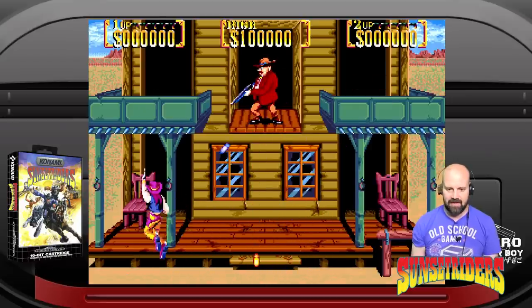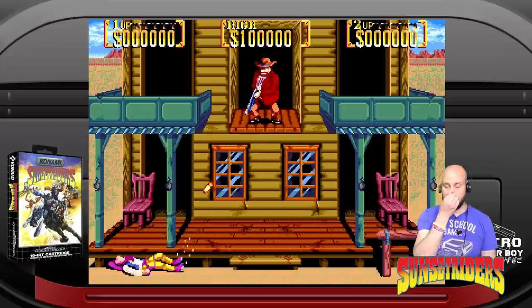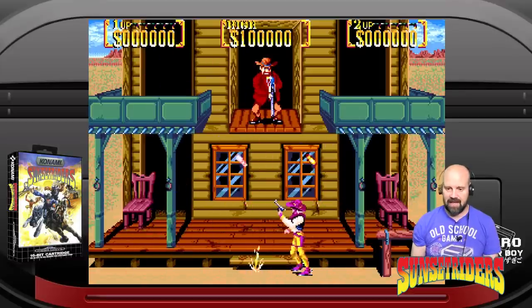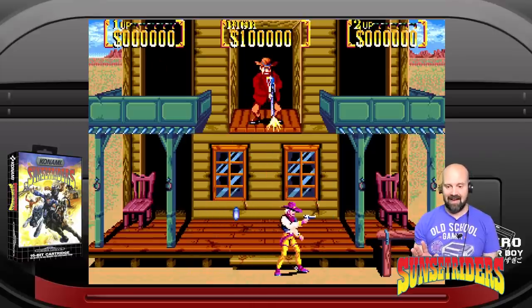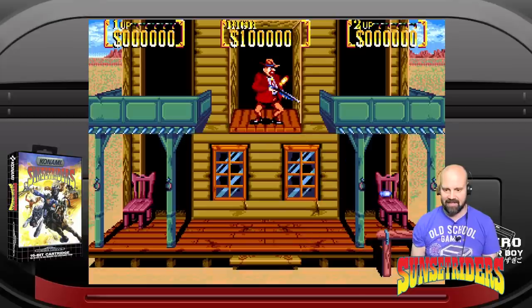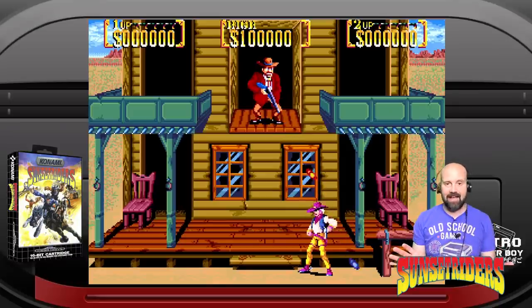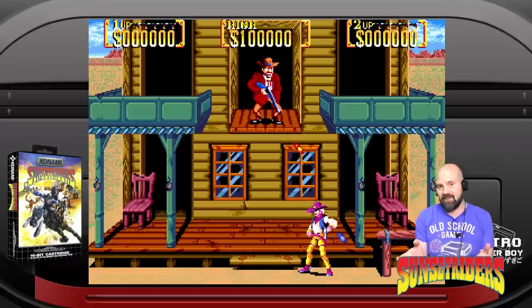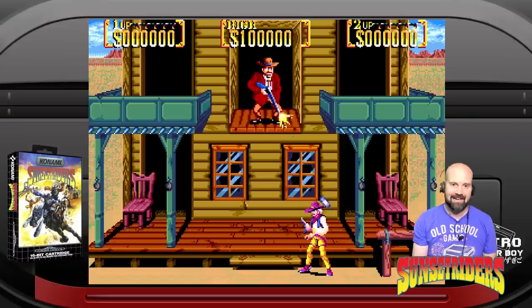We have the final boss now, but it looks like he's not hooked in yet — I can't do any damage, there's no AI. So it really is just that first level: no power-ups, no final boss. But so far this is stunning — absolutely stunning. I'm pretty amazed. This feels like the arcade version, and I don't feel like I've seen as many colors on a Mega Drive game before. Compared to the old Mega Drive Sunset Riders port, this is possibly one of the best arcade conversions I've seen for the Sega Mega Drive.